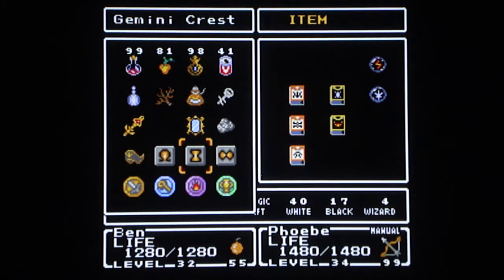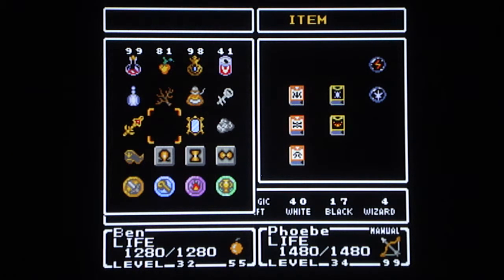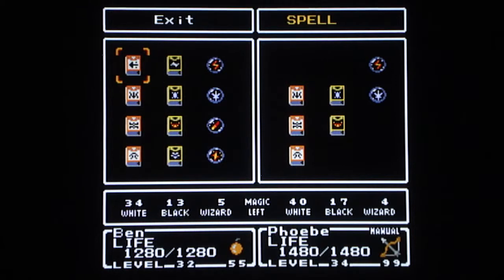You get the gemini crest on one of them. I don't know what this is supposed to be — I don't know what that is, who knows what this is supposed to be. But either way, you get the gemini crest too. And you get your thunder spell and your exit spell.